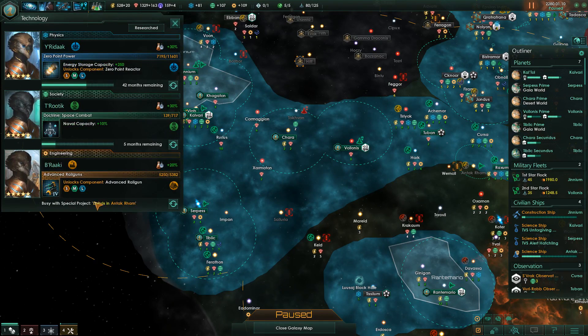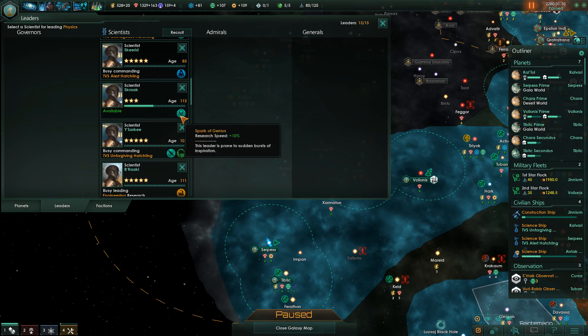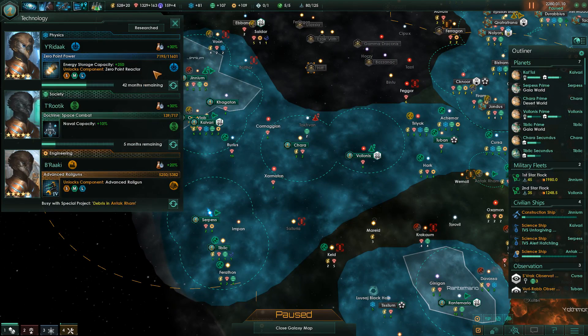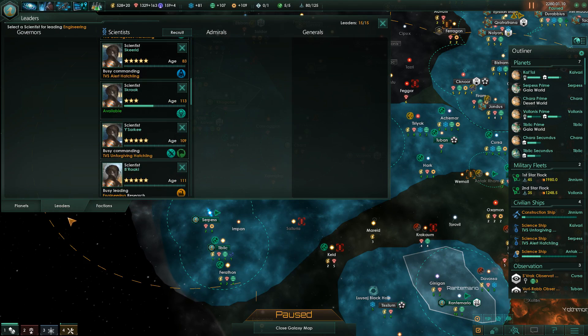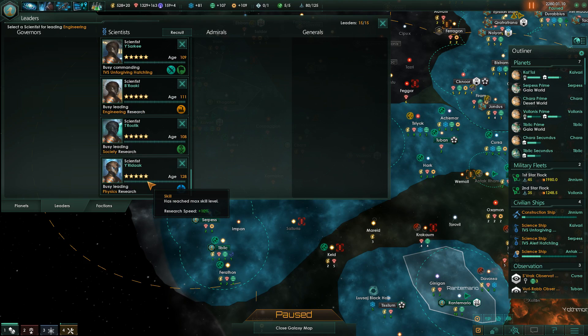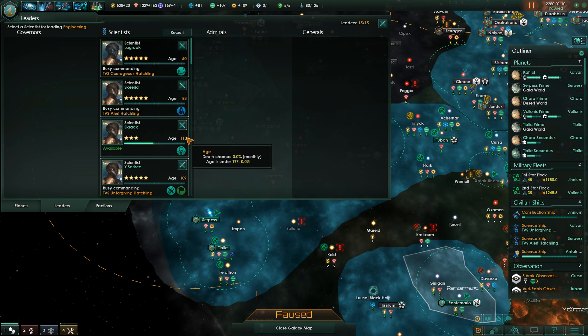Now we should go back to our science programs. We could place Skarak in engineering — he's plus 10% to everything, but someone else is already better there. Engineering is the place we put him. I guess that's what we have to do, unless we're gonna put him in a science vessel for a bit. Low death chance, ages under 190 — so he's got another 80 years ahead of him. We expect our guys to live to almost 200. That's good to know.